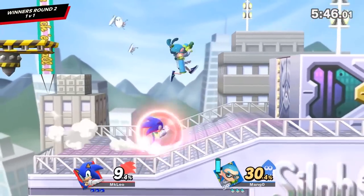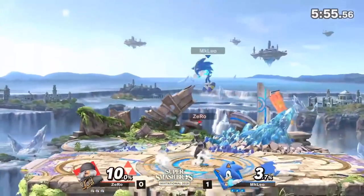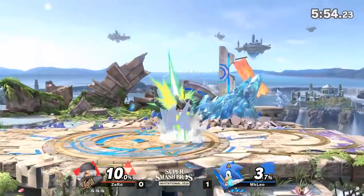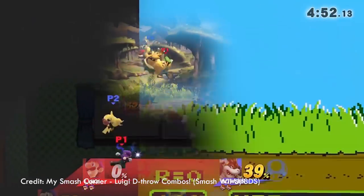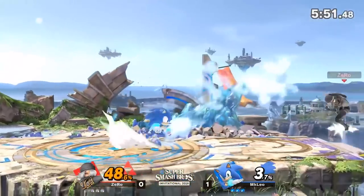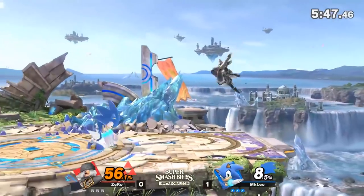It appears that straight-up true combos have been reduced in strength and made harder to get, mostly because grab combos seem to be nerfed. We can see here MK Leia being unable to get much from his grabs at low percents outside of Nero Sonic, as opposed to Smash 4. This may also, in part, be because of the way gravity and momentum works in this game, which I'll get to later.